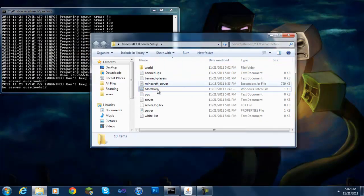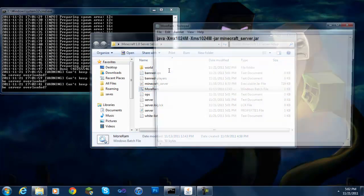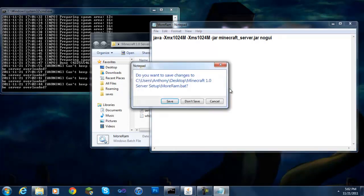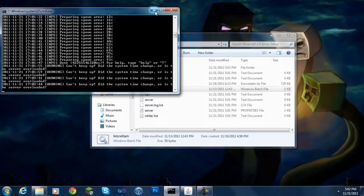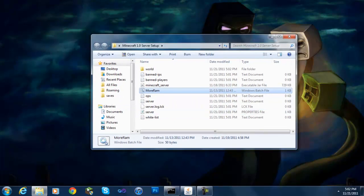In the .bat file — in the more-RAM file — right after the java command, type in "nogui" and then save it. That's how you disable the GUI. We're going to keep these minimized and go ahead and open up Minecraft.